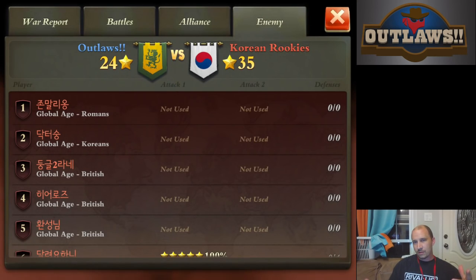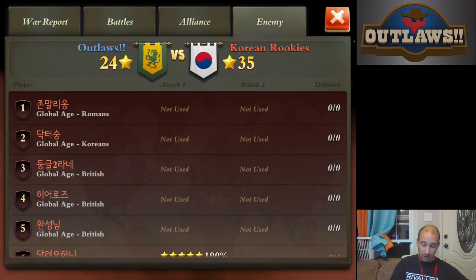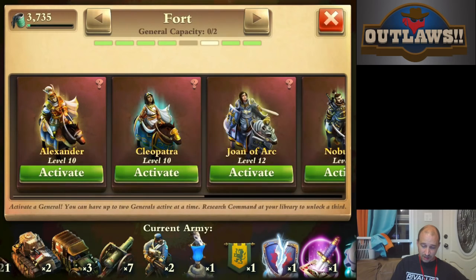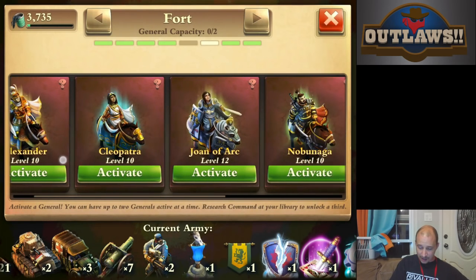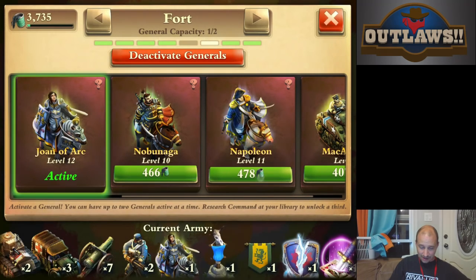Hello once again and welcome back to Dominations with Christopher. Doing a quick war attack here — I went through it, I'm number five, we're going straight across. I am going on number five, let's get ourselves some generals. I'm still focused on getting my MacArthur up to the point that I can use him, however he's not there yet.